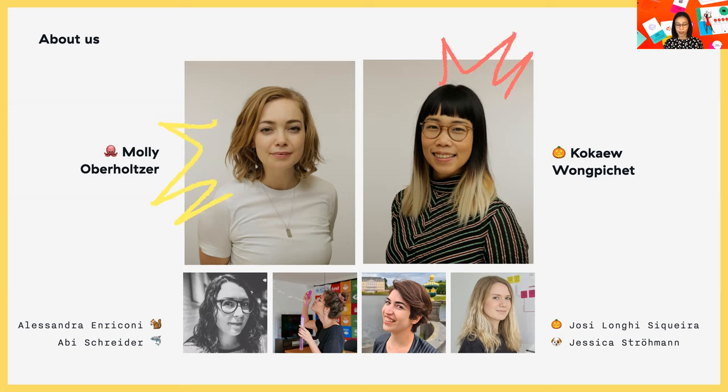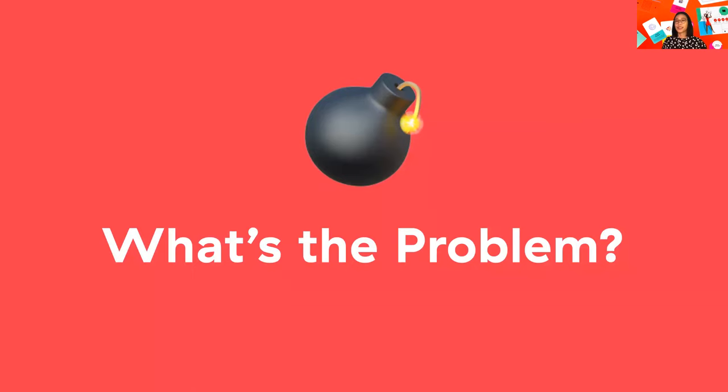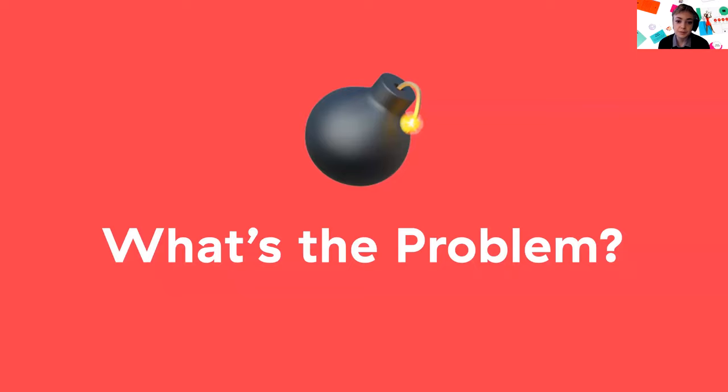Who are we? Molly and I are experienced designers at Dingbag and the Four Angels. We are a digital agency based in Cologne. Alessandra, Abby, Josie, and Jessica are helping us today, playing the game with you in the breakout session. We work at this agency and offer full service from start to finish — products and services for clients. Because we're involved in so many stages, we noticed three problems holding us back: a lack of knowledge, a lack of teamwork, and a lack of experimentation.